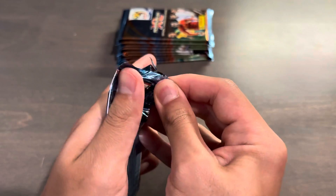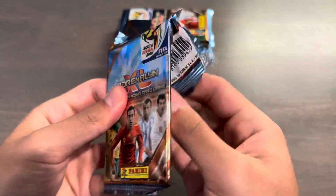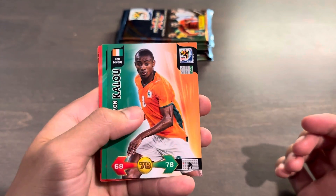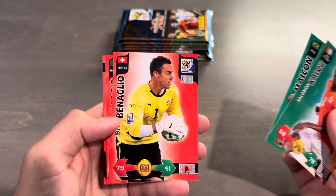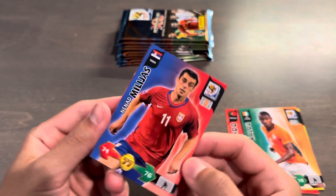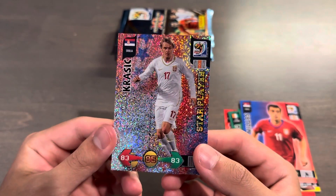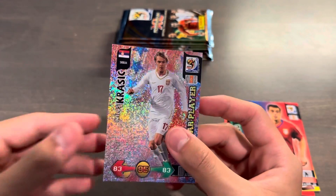So let's see what we can get. This is such a cool throwback. I really miss the thrill of opening these playing card packs. So here's the design: Salomon Kalou, Mike Khan, Diego Benaglio, Eduardo of Portugal, Nemad Milias, and we have a Milos Krasic, star player of Serbia. Gorgeous-looking shiny cards.